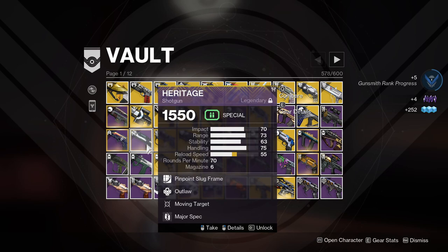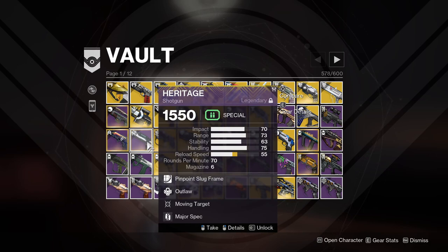Heritage Shotgun — from the times when dual slugs were actually really useful, and I used the Heritage even past that. I do want to hold on to it. I want to try and get the crafted roll for the Heritage, and then I think I'll delete this, but for now I'll hold on to it.